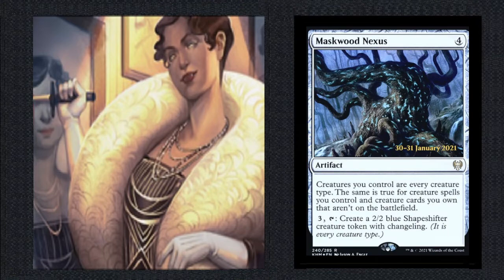Let's look at Maskwood Nexus — 4 mana for this artifact. Creatures you control are every creature type, including vampire. The same is true for creature spells you control, which applies to any creature spell we cast regardless of who owns the card, and any creature cards we own that aren't on the battlefield. All of a sudden, everything's a vampire, even our opponents' creatures — we can go nuts with that. It can also just give us a vampire: 3 and tap to create a 2/2 blue shapeshifter that happens to be a vampire, getting us more cards off our opponents at instant speed.